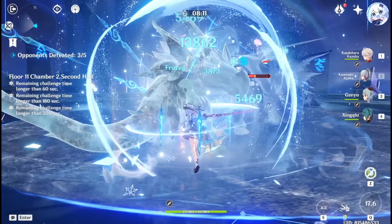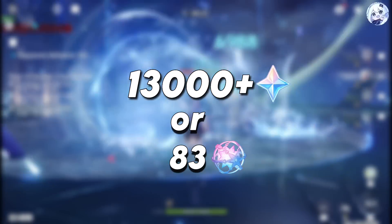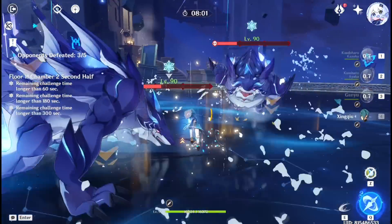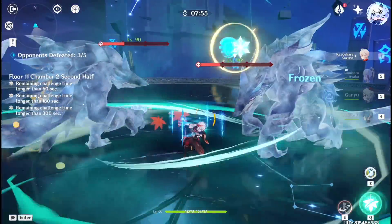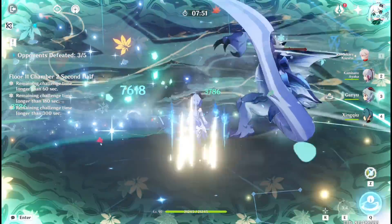Now if you add all of these up, F2P players can obtain about 13,400 primogems, or 83 intertwined fates and 10 acquaint fates. Remember that these numbers are just for free-to-play players — Welkin Moon and Battle Pass are not included. If you buy Welkin Moon, then players can obtain around 17,540 primogems, or 109 intertwined fates.